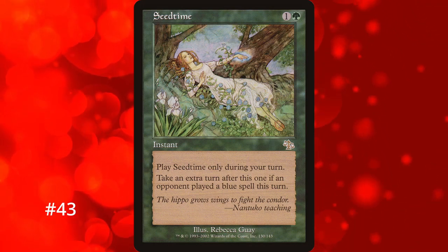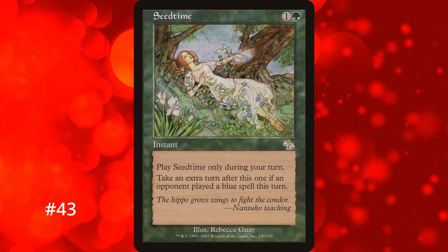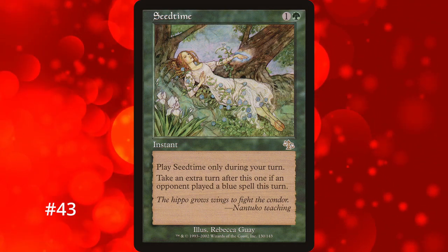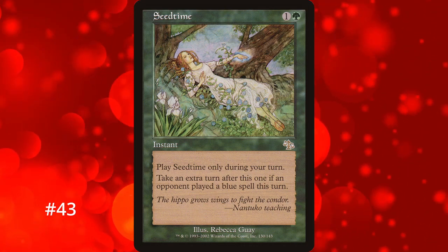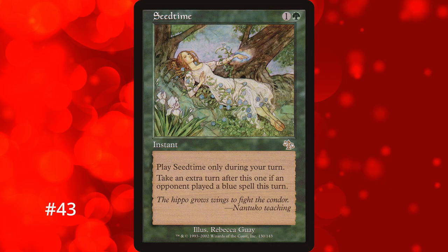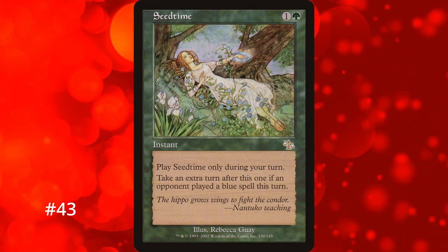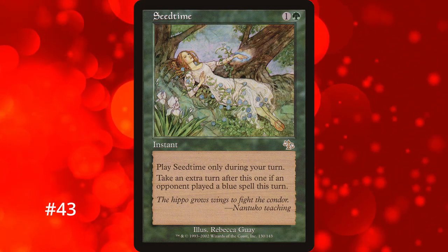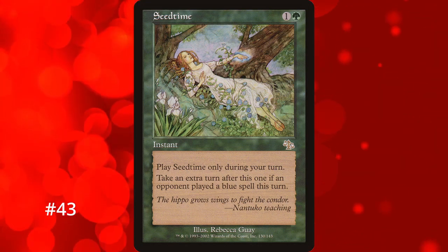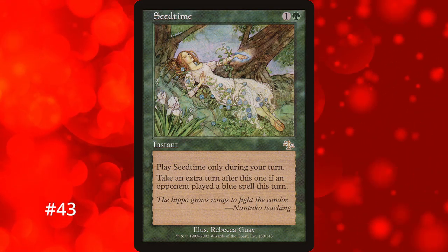Coming in at number 43 is one of the easiest to cast extra turn spells mana-wise, and that's Seedtime. For just 2 mana you take an extra turn. So why is it so low? Because of when you can cast it — you can only play Seedtime if an opponent cast a blue spell that turn, and only during your own turn, so you can't use it as a gotcha during someone else's turn. It basically boils down to getting an extra turn if one of your cards got countered by a blue source. The restrictions are just too narrow, and if no one's playing blue, Seedtime is a completely dead card in your hand.